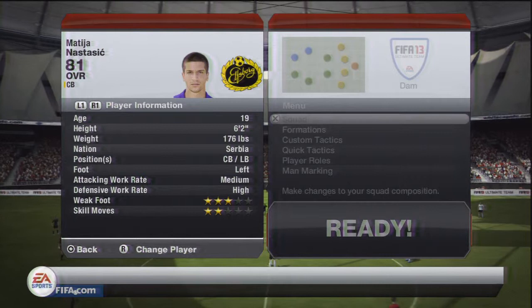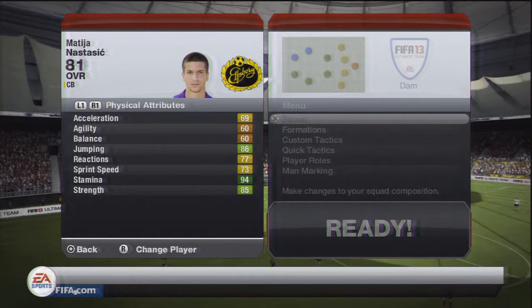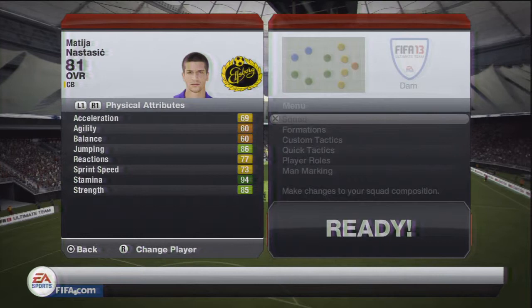He's left footed and he's got great work rates — medium attacking and high defensive, which is pretty good. He's got 3-star weak foot and 2-star skills, not really relevant. He's got 86 jumping which is brilliant — he wins more or less every header. Acceleration is only 69, but I didn't really notice that, he's in pretty quick. Sprint speed 73, and 85 strength as well — he seemed a bit stronger than that.